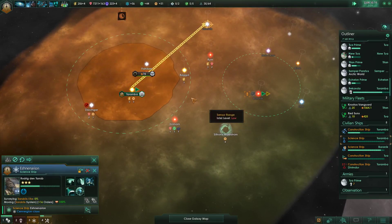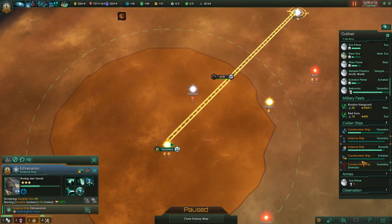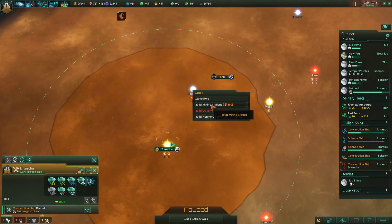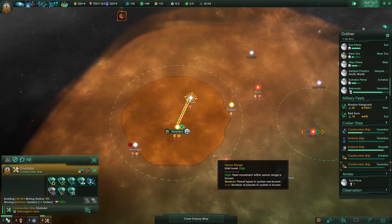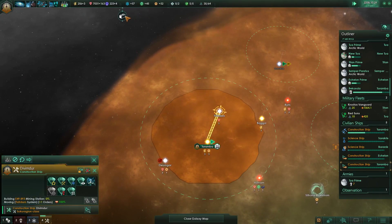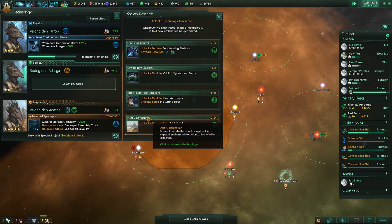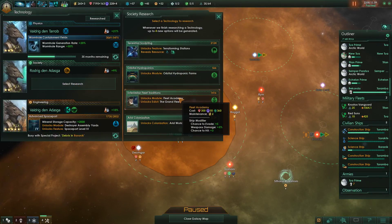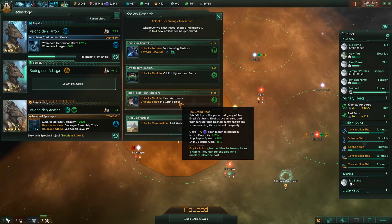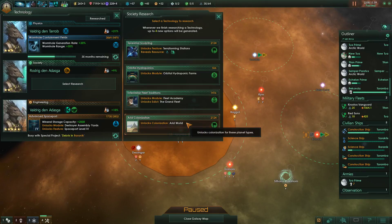Survey - that is now within our area, so we should be able to build mining stations. Great. Construction complete. Debris analyzed. Research complete. Fleet Academy unlocks edict: The Grand Fleet. Costs some influence to maintain, but our naval capacity goes up by 35%. Holy shit.